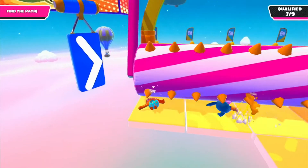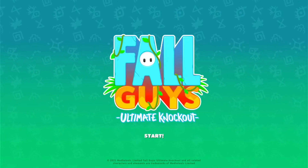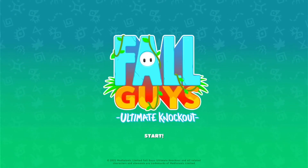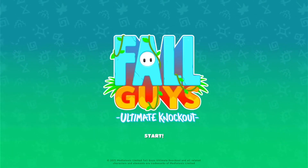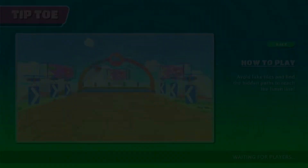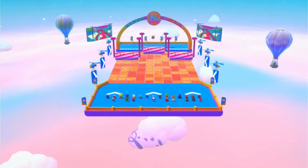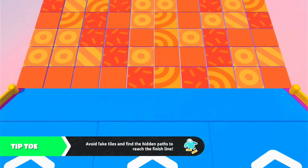Welcome back everybody to Critically Gaming, my name is Sam and today we're gonna continue playing some Fall Guys: Ultimate Knockout. It's been a little bit since I've actually played this game — the last video that went up was recorded a while ago. We're gonna start this weekly challenge of Tiptoe Tournament — this looks fun.